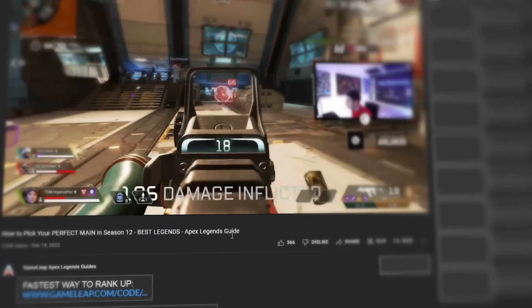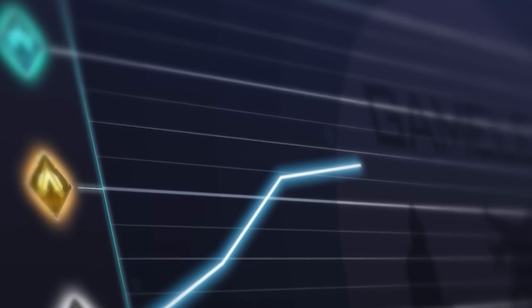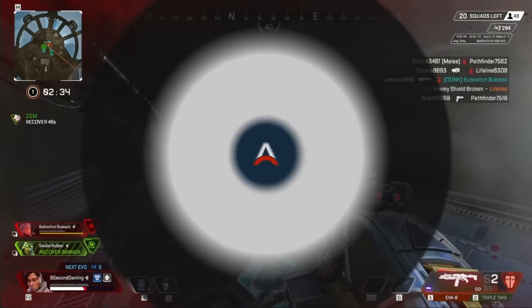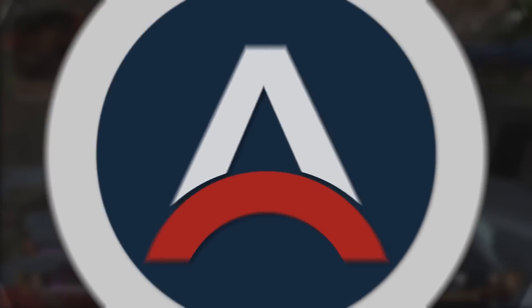If you're really looking to take your Apex skill to the next level, then you need to check out the Game Leap website right now. Season 17 brought in a bunch of changes for ranked and some people are struggling, but our top level coaches are cranking out guides constantly to help you out. We got legend guides, gun guides, VOD reviews, ranked guides, and a bunch of other stuff as well. So click the link in the description, pick yourself up a membership, and start to improve today.